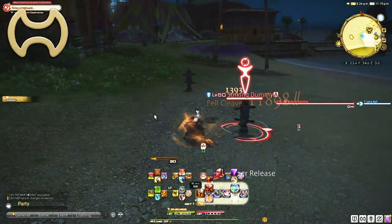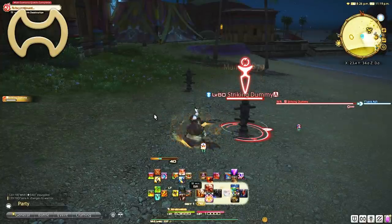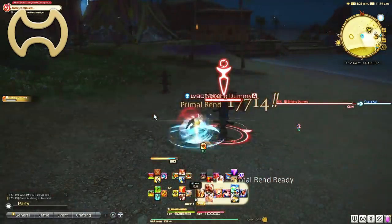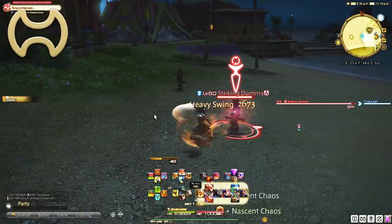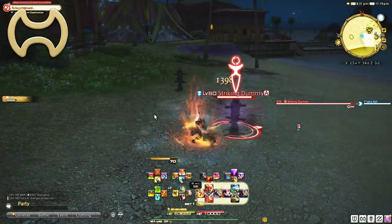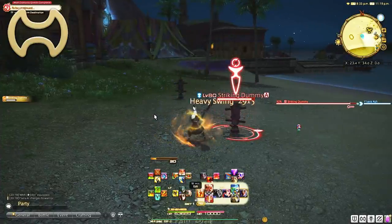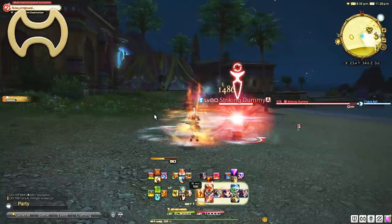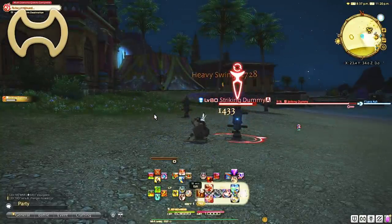Warrior's self heal abilities include: Raw Intuition — a 10% damage reduction plus an HP recovering effect for 6 seconds; Equilibrium — 1200 potency self heal plus regen for 15 seconds; Thrill of Battle — 20% increase to your own HP and restores the same amount, also increasing healing actions by 20%; and Shake It Off — a barrier for the whole party of 15% of max HP with another regen for 15 seconds. If you ever hear why running a dungeon with a Warrior is almost every healer's preference, this is why.